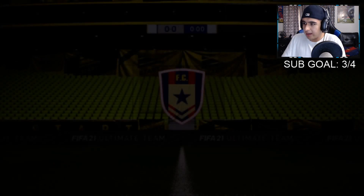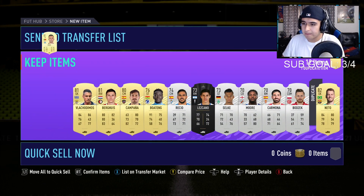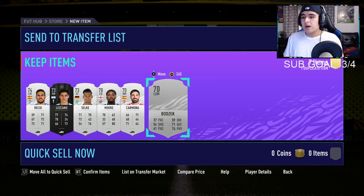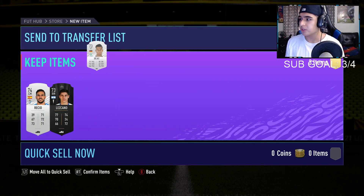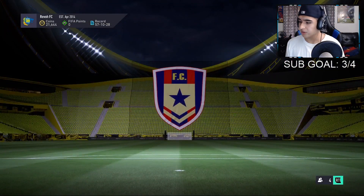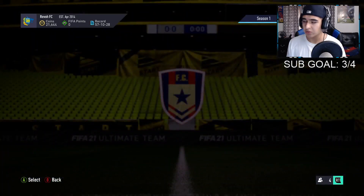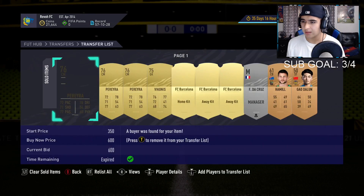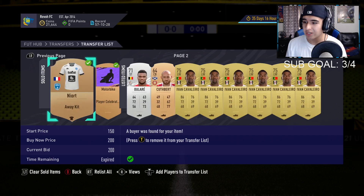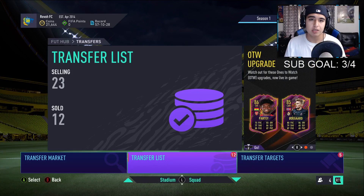Here we are at the last one — the rare electrum players pack. We already made our money back, so anything here is pure profit. We're probably going to make like 10k back regardless. We got Netto — he probably sells for around 1-2k — and Pepe as well. We made profit; we didn't get any huge players, but it's all nice stuff. That's the video guys — leave a like, subscribe, follow my Twitter and Instagram. Good luck opening your Marquee Matchups. Peace!